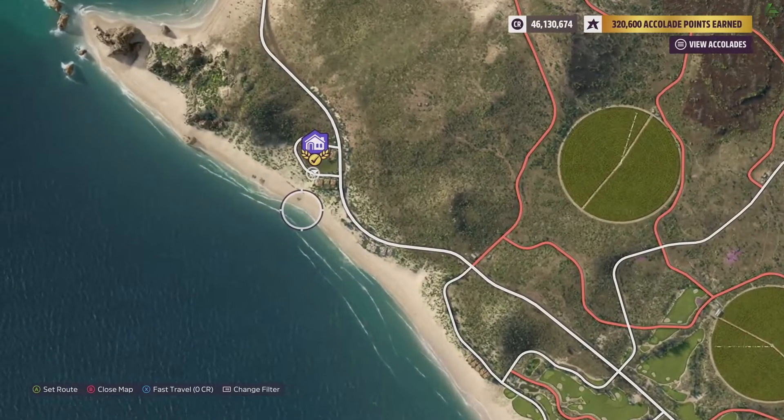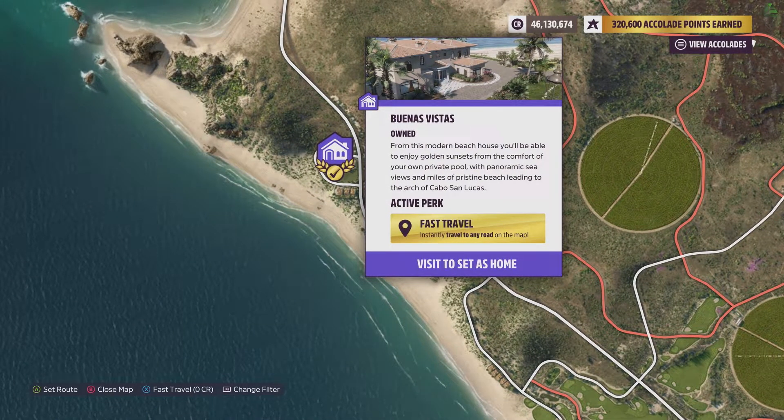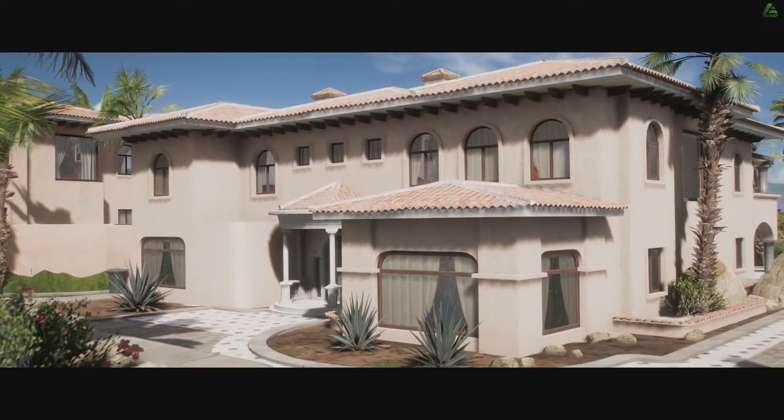First off, I want to clarify: if you want to travel for free, you need to buy a house. This house is called Buenos Vistas and it will cost you 2 million credits to unlock this perk. If you don't see this house on your map yet, I'll explain how to unlock that.